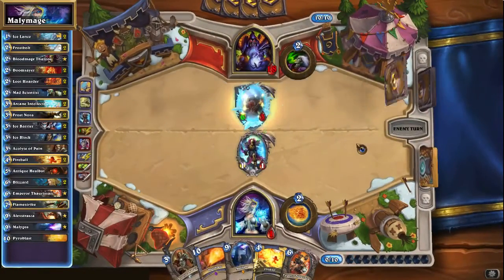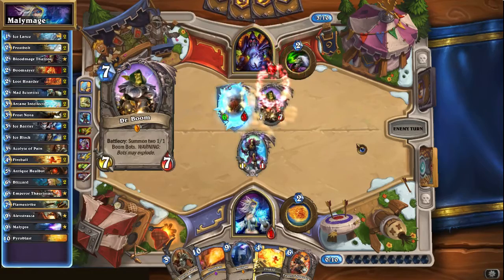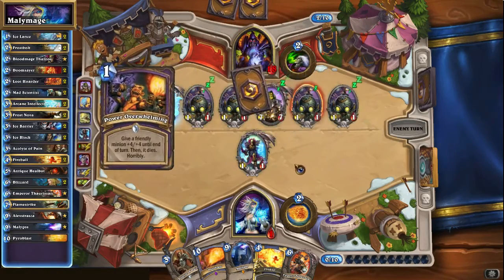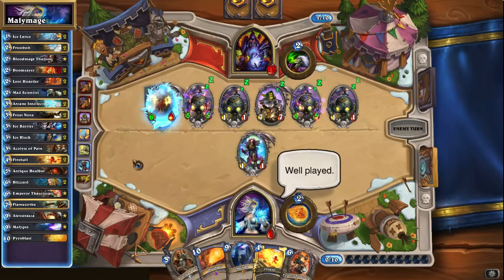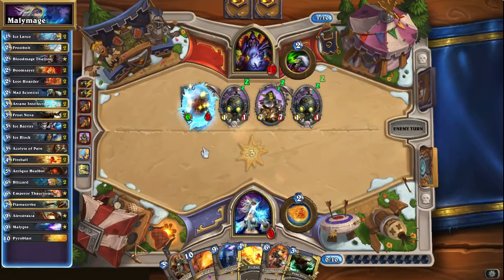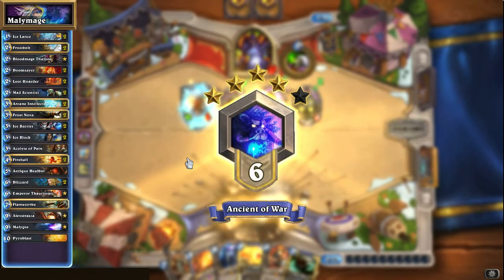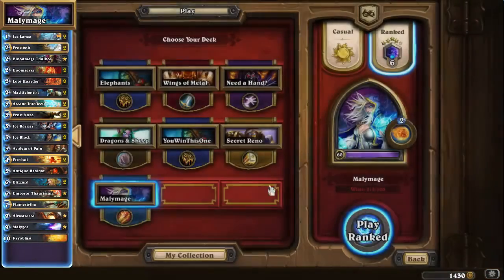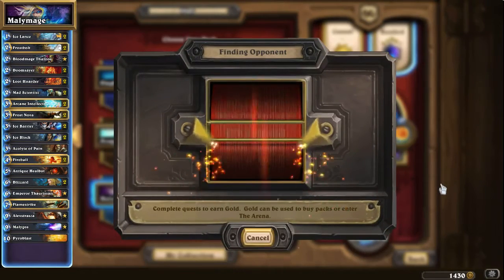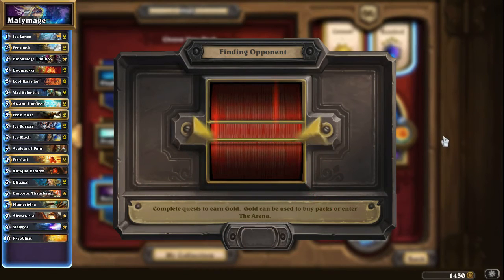We'd have to Fireball that and then maybe top deck an Ice Block and then we can make something work. I don't know how this works. That's cute, I like it. I don't know what went wrong here - were we not aggressive enough? Did we not clear enough early game? I guess we could have used the Frostbolt and Ice Lance earlier to clear. Maybe that's something I need to consider. At least we're learning and that's why we're here, right. I didn't have this much trouble playing Freeze Mage earlier.